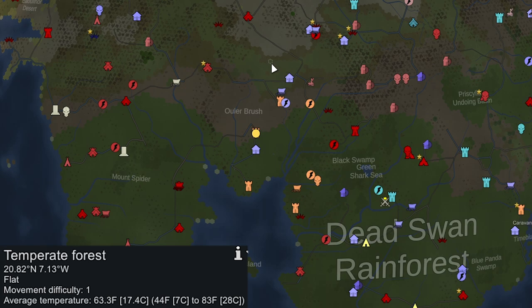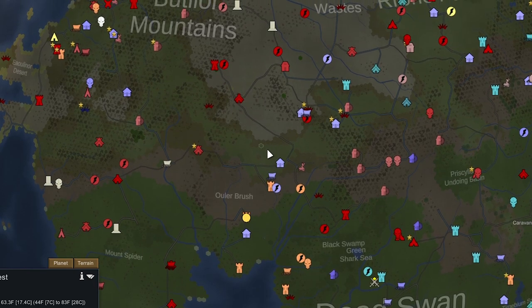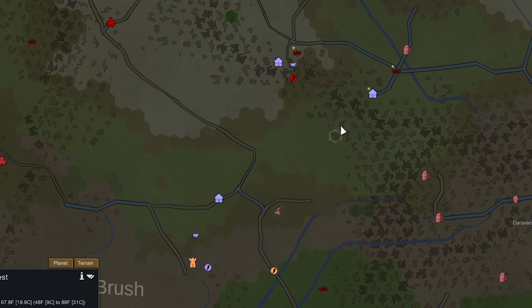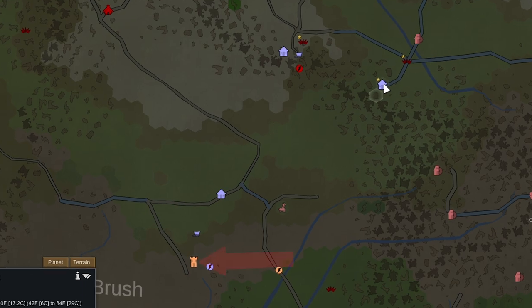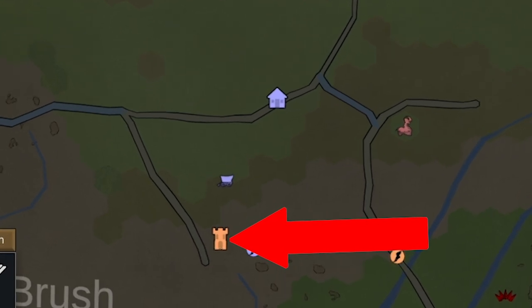Going north a bit, there also won't be any snow — some temperate forest with a minimum temperature of 44°F (7°C). Up to the north there are quite a few friendly factions: three industrial factions pretty close to each other. We could try to settle in the middle of them. If we could settle on this mountain tile that'd be ideal — it's not too close to any industrial faction.